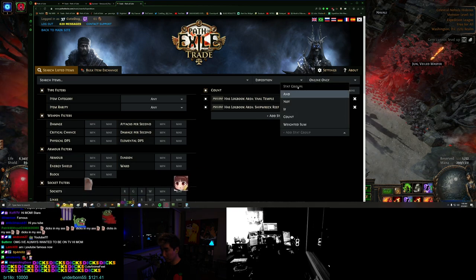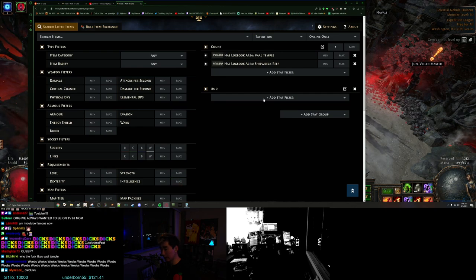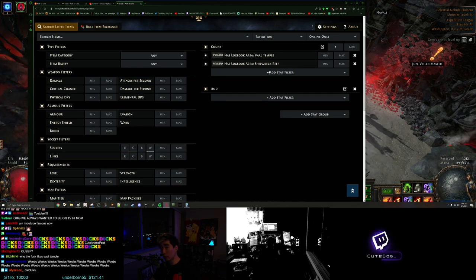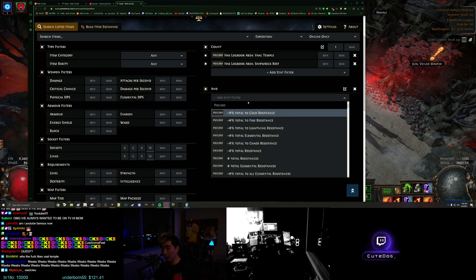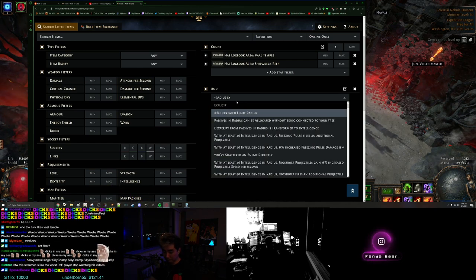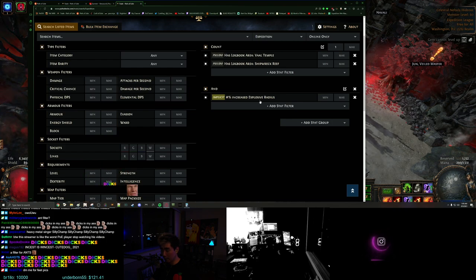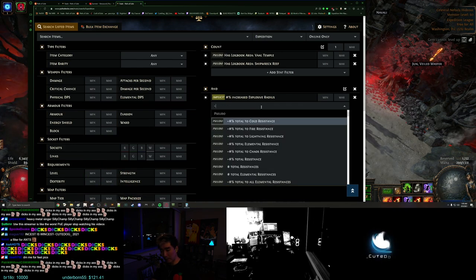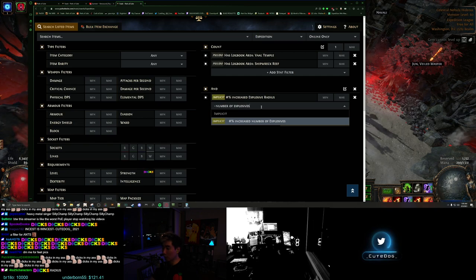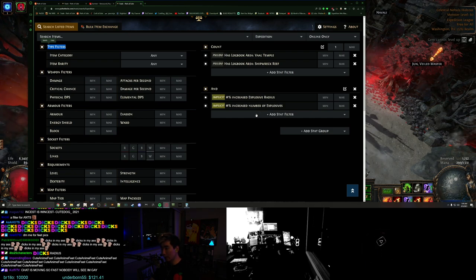Then you're gonna do another filter here - this is going to be an AND filter. You are gonna think about the implicits that you really want. I'm willing to do implicits on these two maps if they have radius - I think that's S tier, an S tier implicit. And then next to that, maybe you want number of explosives. I want a map implicit that has these two. You can't assign these to like any of the implicits, but I'll show you in a second.